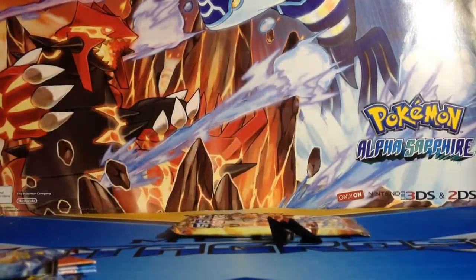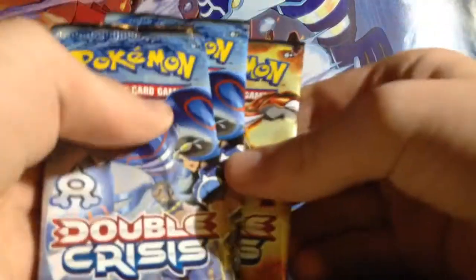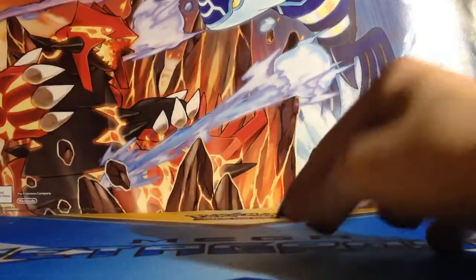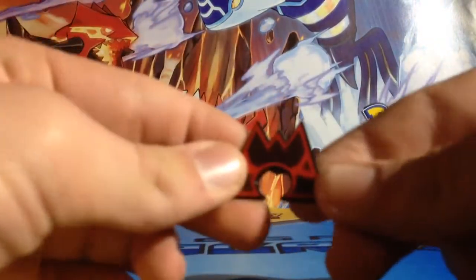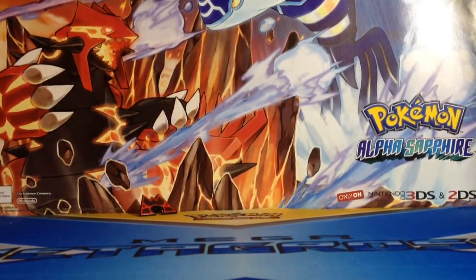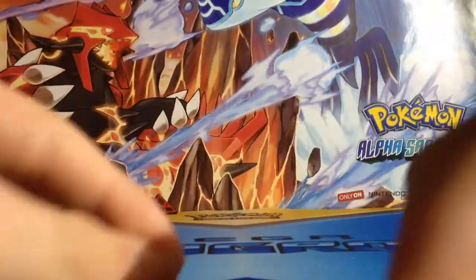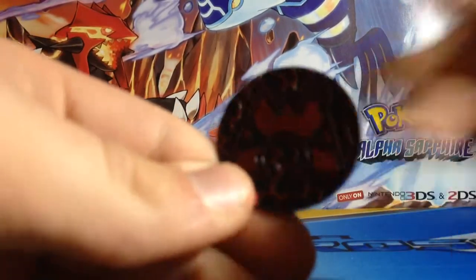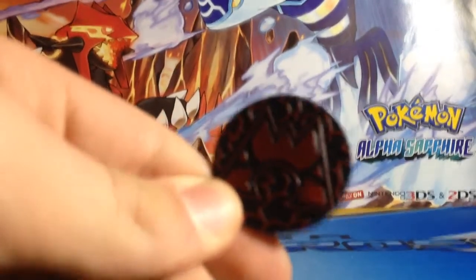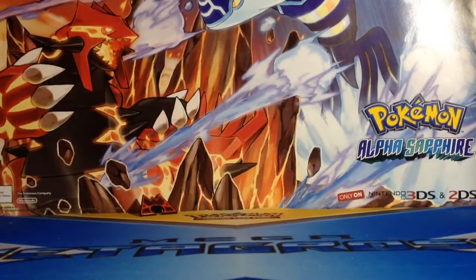It comes with a code card - I'm not going to give that away. It comes with a set list that tells you if the cards are in reverse or not. It actually comes with a coin and a Team Magma pin - awesome pin. I actually forgot to take out the coin too. So here is the Team Magma pin, there we go.